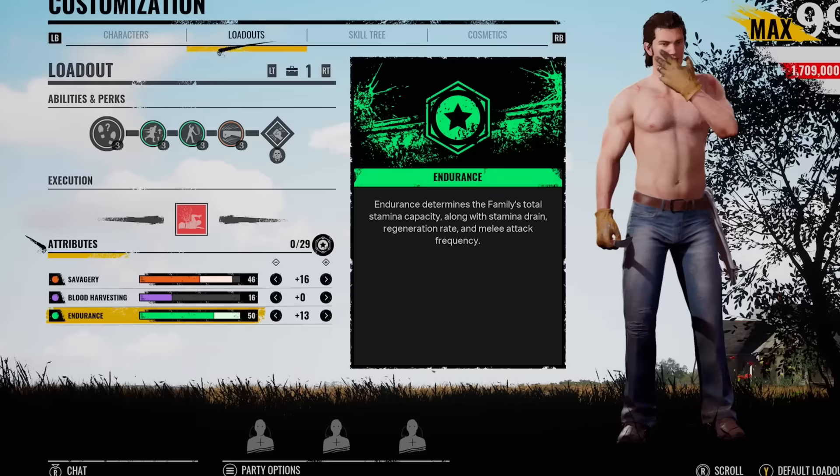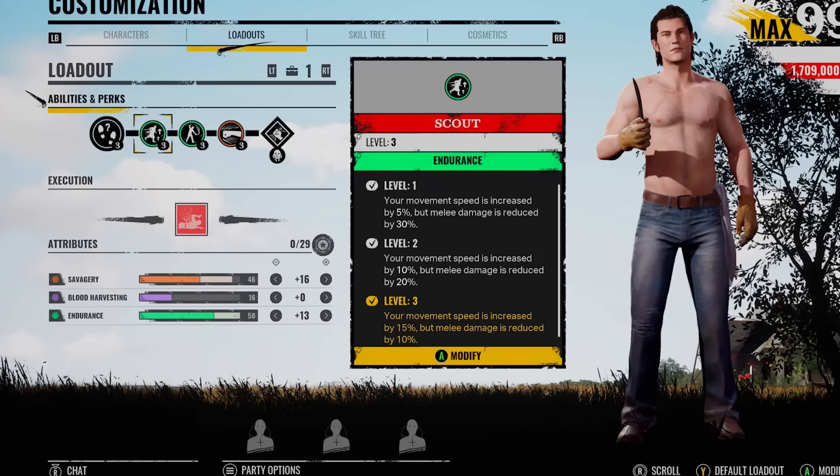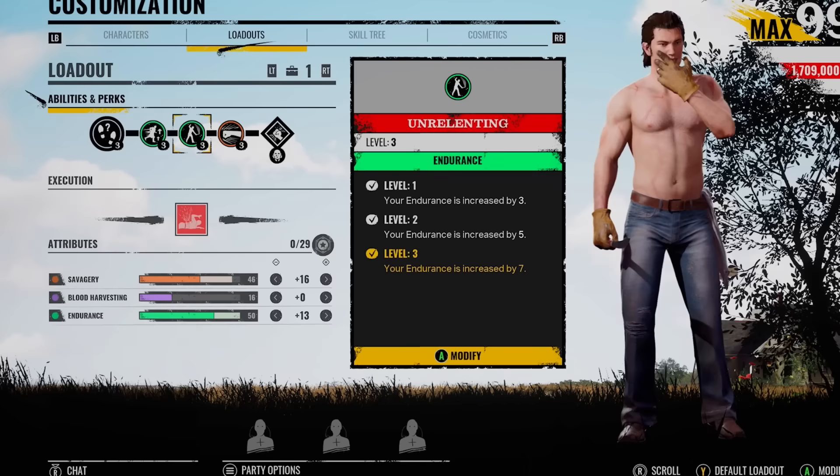With this build, you can get your endurance completely maxed out and you're only missing a few points off your savagery, so you basically still keep the damage. We've got Scout, we've got Unrelenting to help us with the endurance so we can put more points into savagery, and then we've got Big Swings for the damage. I was thinking about taking off Unrelenting and just having Serrated instead, but we're going to use this anyway — it seems to be fine.